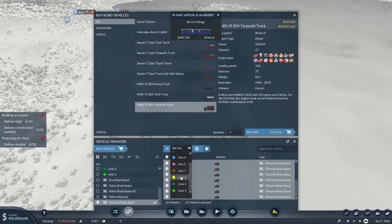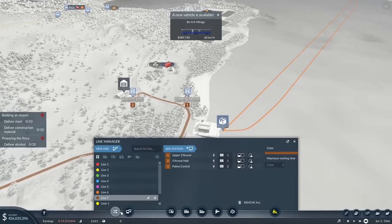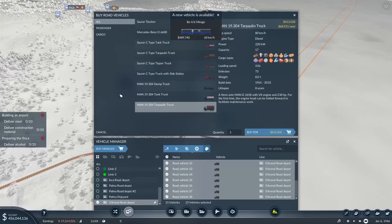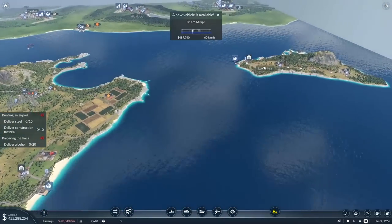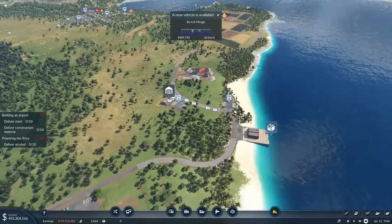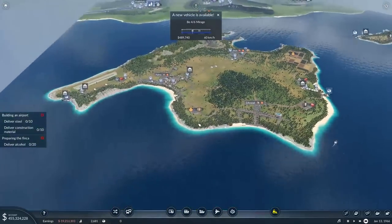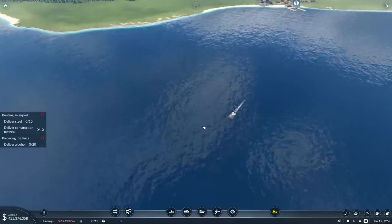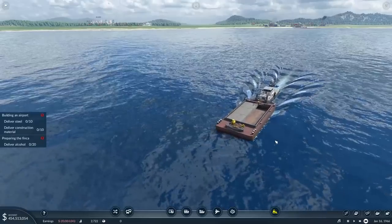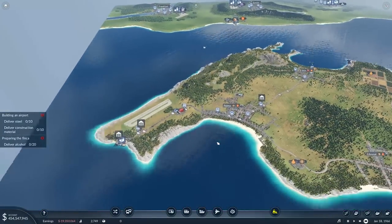A mirage tram is now available — interesting. Line seven is what we're looking for. Now these trucks should have a boat pick up the stone and bring it here, then the truck brings it from here to there, it'll be converted into bricks, and then transported to the airport. We should be done now. It looks like steel's not being delivered yet either — but the barge is finally coming back, loaded with 85. More than what we need, perfect.